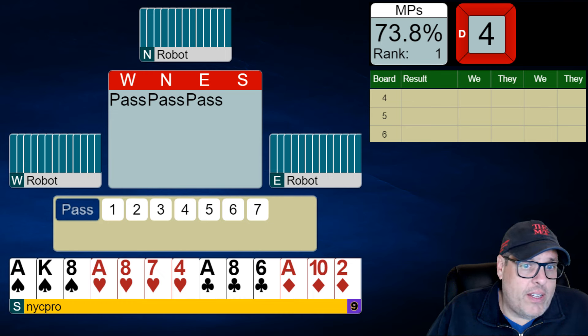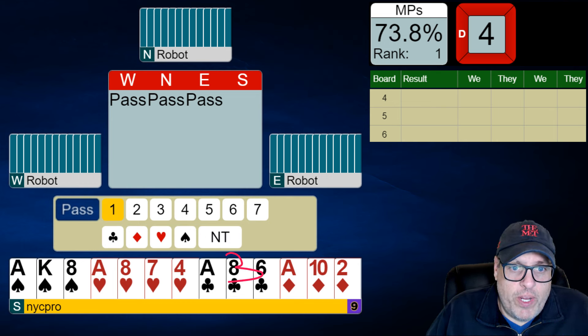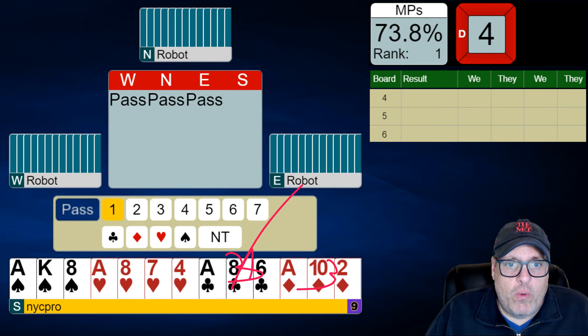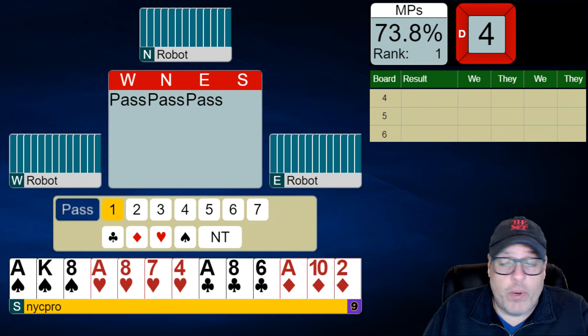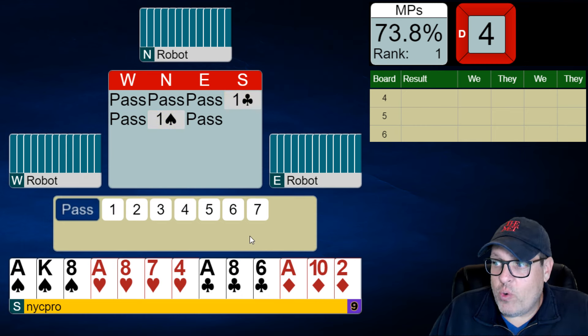We have a nice 19 count, but we're totally flat, which means we're going to start with one club. Remember, folks, when you're 3-3 in the minors, we always and forever open clubs. It doesn't matter how good they are — it's just a way to make sure we're showing our shape properly at all times. One club, one spade, two no trump.